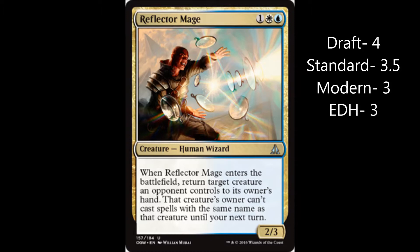Modern, I'm going to give it a 3 because I doubt it's going to stop too many combos, and if it would, you'd probably just play Phyrexian Revoker or Pithing Needle — however you say it — but those are better options for combo lockdown.